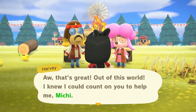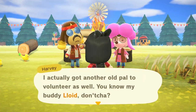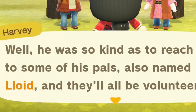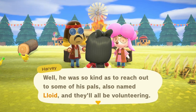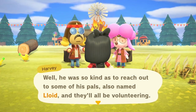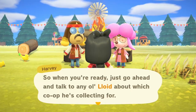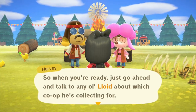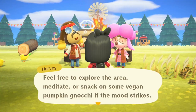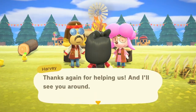Harvey says he's got another old pal to volunteer — Lloyd. He was so kind as to reach out to some of his pals, also named Lloyd, and they'll all be volunteering. Lloyd's like the Nurse Joy and Officer Jenny of gyroids. When you're ready, just talk to any Lloyd about which co-op he's collecting for. Feel free to explore the area, meditate, or snack on some vegan pumpkin gnocchi if the mood strikes.